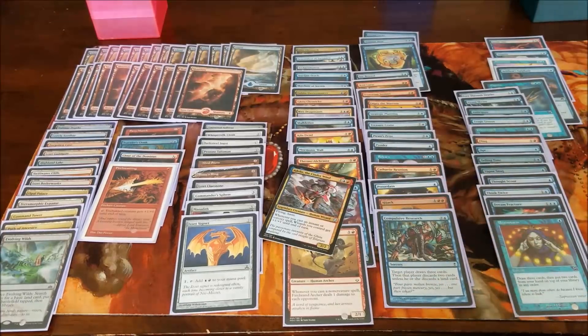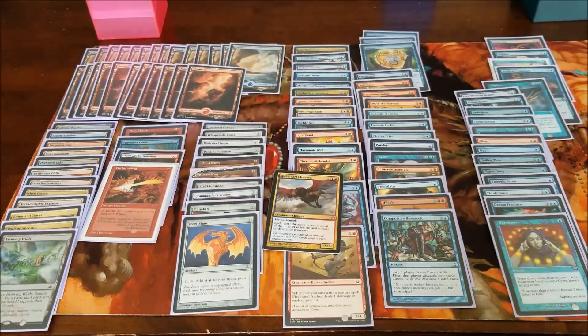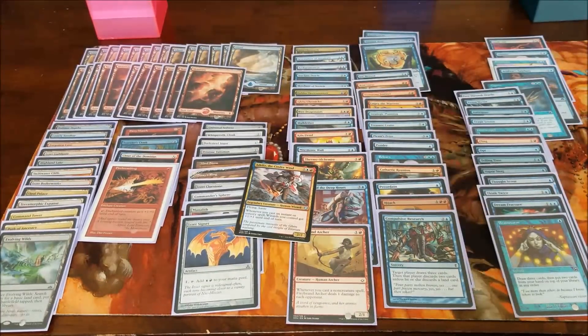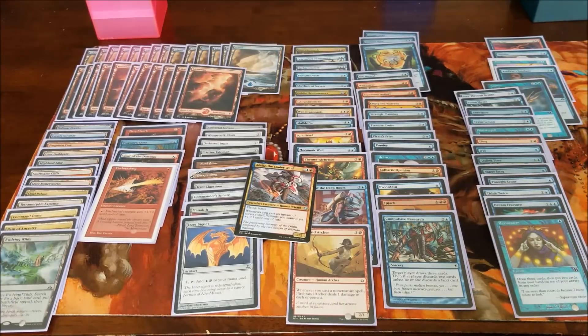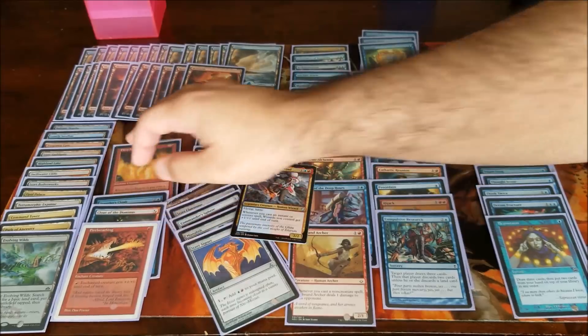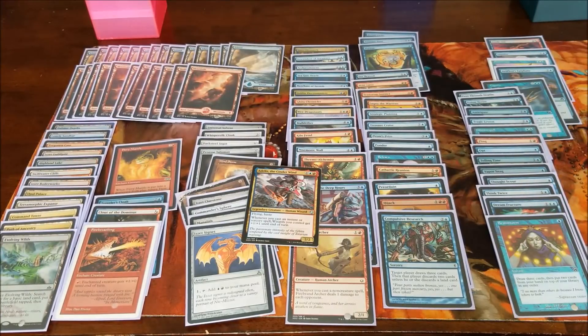This deck is crazy fun. It wins way more than it should. When playing as Spellheart Chimera it wins a lot quicker, but when you're playing it as Adeliz it's a little bit slower since you don't keep the buffs — she just gets buffed for every spell you cast on that turn, so it's a little more janky, but still fun regardless. Every card in this deck is a common, and I think the total cost is just under $40, so budget friendly.